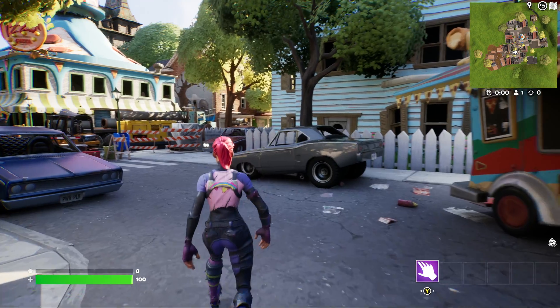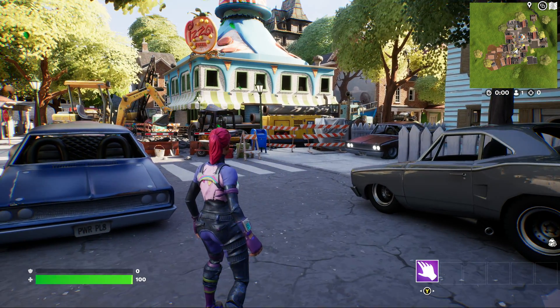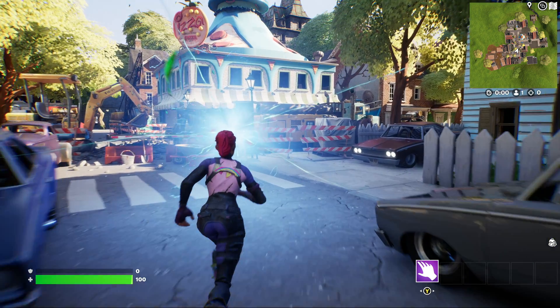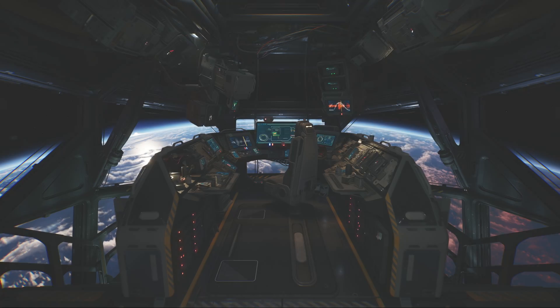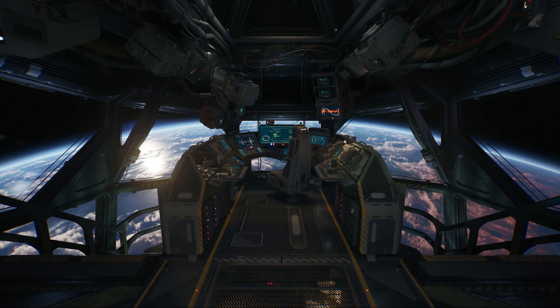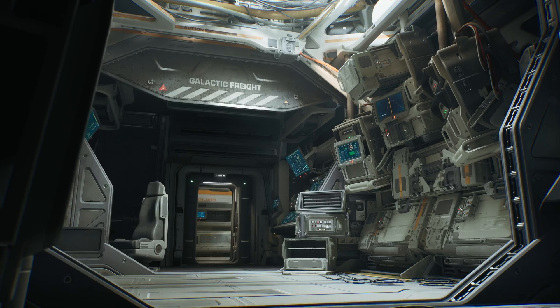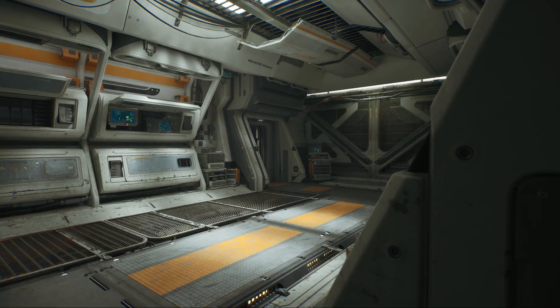For example, what if you wanted to make a game set on a classic 1970s-style sci-fi spaceship? Let's step into this rift and show you what can happen. Welcome to the Talisman, a deep space cargo vessel. We built this ship to show you how unique your world can look when you create high-quality custom assets and bring them into your UEFN experience.